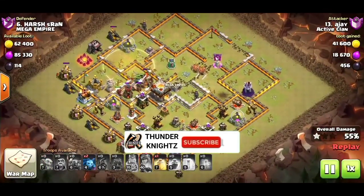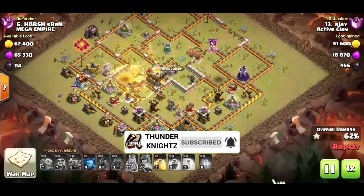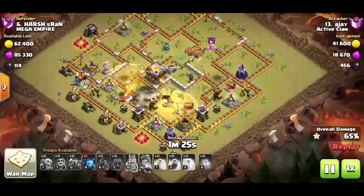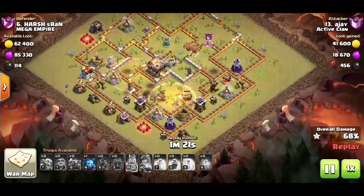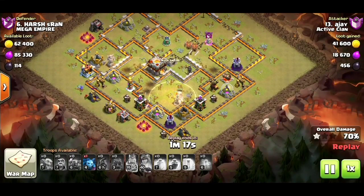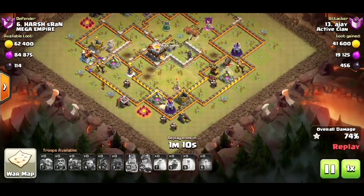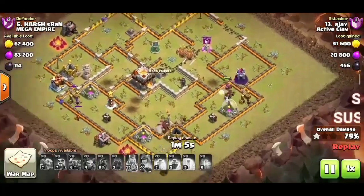Now we have got a balance of goblins. So we use the main bind here. The healing spell is cut and there are 10 ARCs and life is very low. So we have two wizard tower balance — this is a tough situation. The wizard tower is splash.